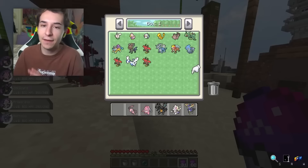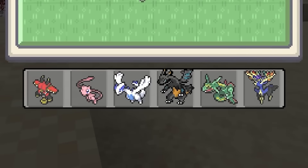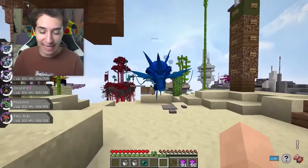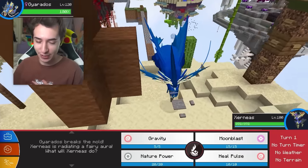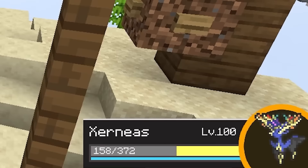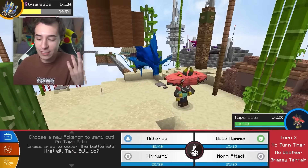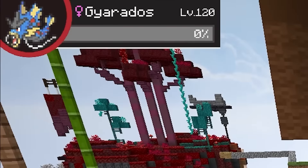Our Tapu Bulu did faint, so maybe it's good we got some others. Either way, let's fill the team with OP legends. Let's teach these new Pokemon some moves, and now let's take on our second Mega Boss, Mega Gyarados, at level 120. I think Xerneas is the perfect option — I'll go for a Moonblast. Waterfall does a lot to us and just takes out Xerneas. We send in Tapu Bulu — Woodhammer takes down the second boss!